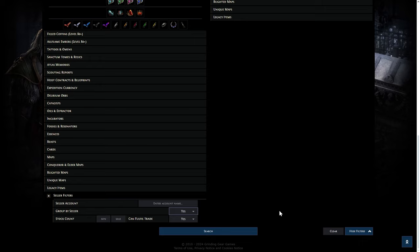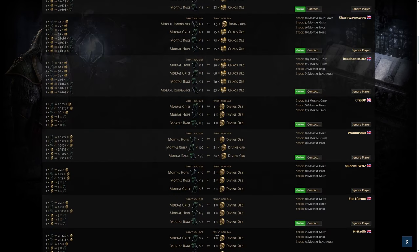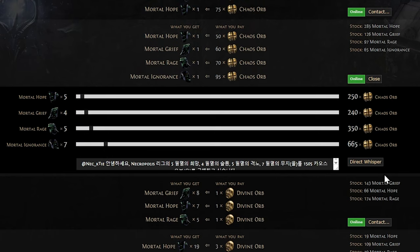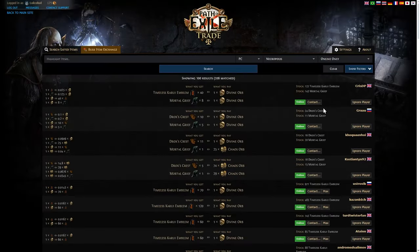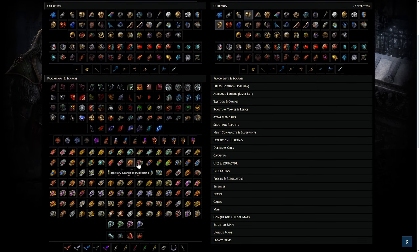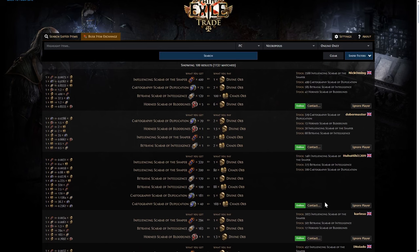Let's say you want to run 50 Uber Atziri in a row — you can also adjust the stock count so it only shows listings from people who have, say, 10 full sets. Then when you find a seller, you can contact them and move the sliders — five of these, four of these, five of these, seven of these — click the direct whisper and it'll send a message saying 'I want to buy this, this, this, and this from you for this amount.' You can also do this for scarabs if you need a specific set for a strategy.